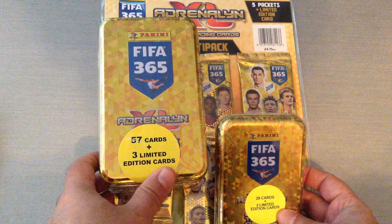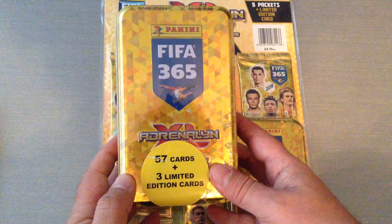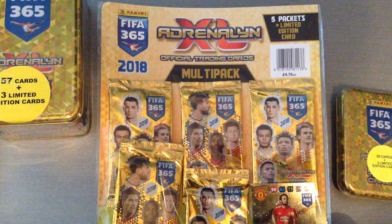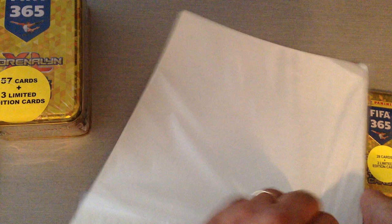What you see here in front of you is a pocket tin of 28 cards plus two limited edition cards. Before it used to be one, now in the UK we're getting two. And I've got the mega tin, or the big tin, call it whatever you like, 57 cards plus three limited edition cards — before it used to be one. On top of that I do have a multi-pack that has five packets and the visible limited edition card of Danny Blind from Man United. It'll cost you £4.75 for this multi-pack.